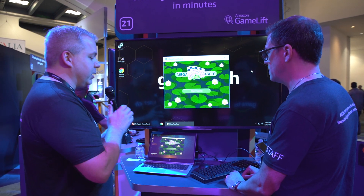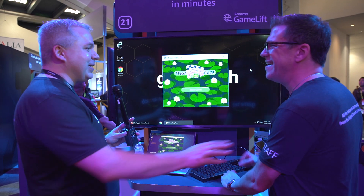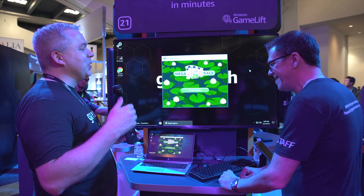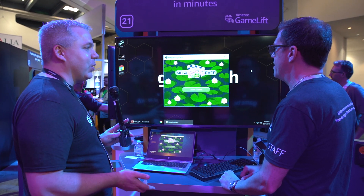The way the game works is you're going to press the shift key, and that'll hop your frog down once we start. Once we start, you're going to hit the shift key — it'll hop your frog down the road, and whoever gets to the end of the road first wins.